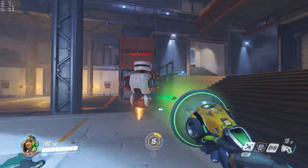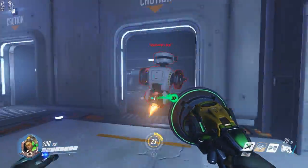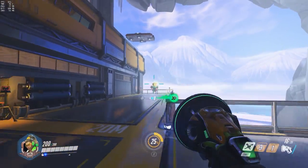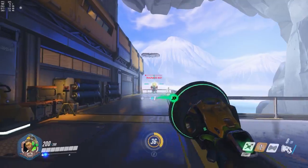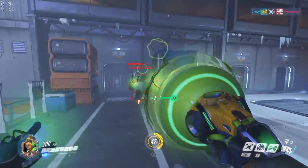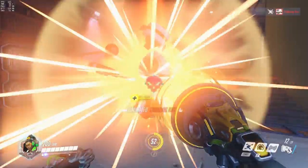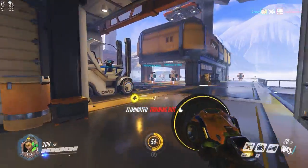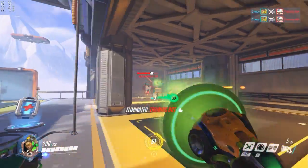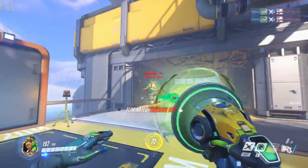Tips for Lucio: save your right click for situations you really need it, and move a lot. Don't forget that you have a speed boost — some people will just heal and forget about it. But make sure you don't neglect the heal either. Don't just use speed boost when your teammates are low. Balance both auras.